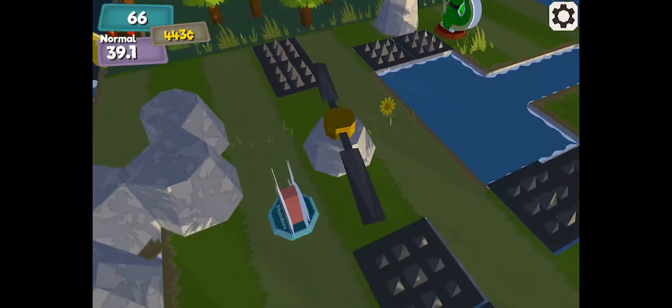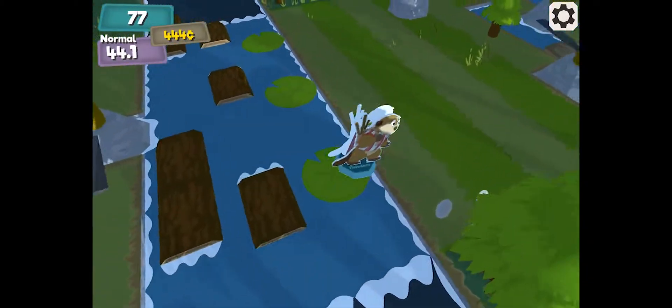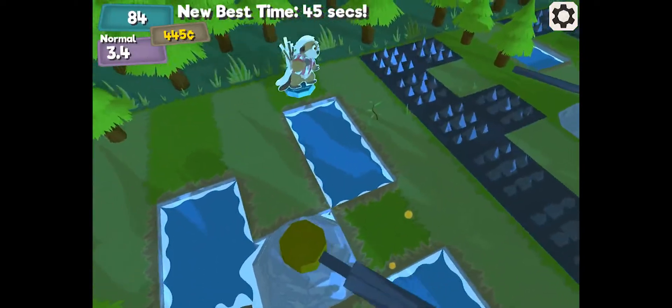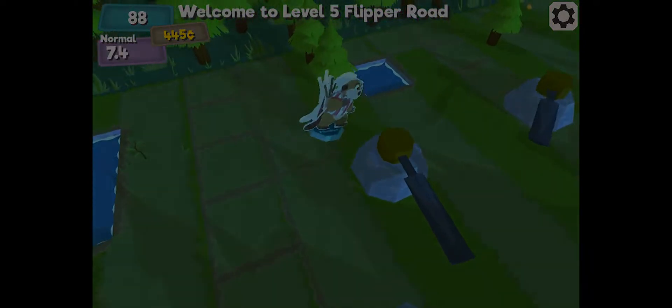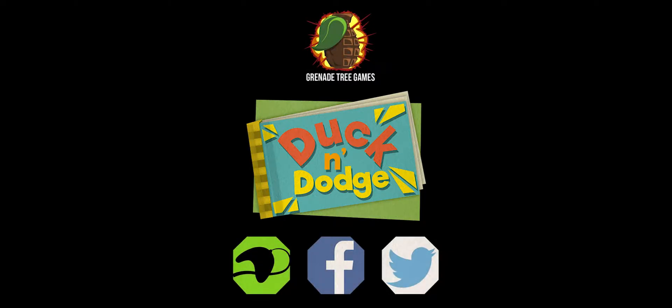Definitely our goal is trying to make every element feel as unique as possible so that everything is a different experience. And to that effect, what we've done is play with the level generation so that there are these different zones that will generate according to a style. In these zones we'll have things like unique doodads and just a different look and feel.